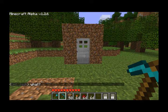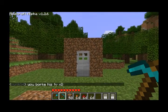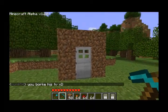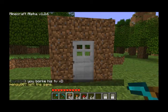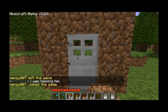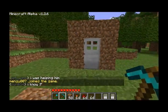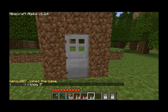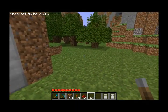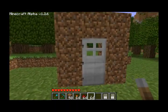Hey guys, Budbuddy here, and this is my first video in a series I'm going to do about Redstone tutorials. You can see I'm looking at an iron door right now. Iron doors are special because, unlike wooden doors, if you click them, they won't open. The only way to open an iron door is to emit an electrical signal to it, and there are only four objects in the game that can emit electrical signals: levers, pressure plates, buttons, and redstone torches. Today we're only going to look at levers and redstone torches, so let's get started.